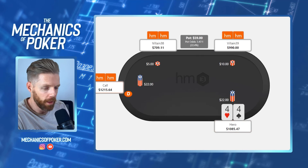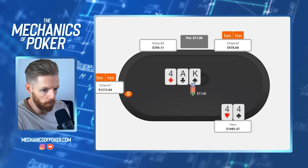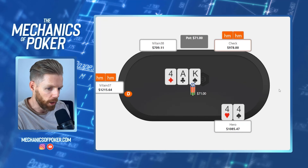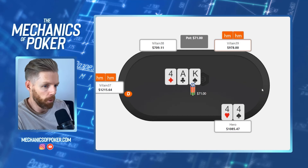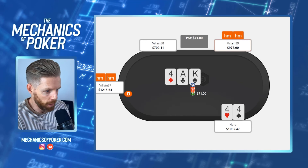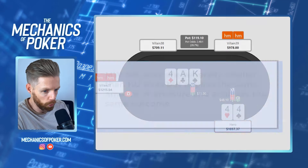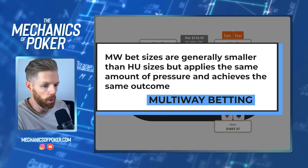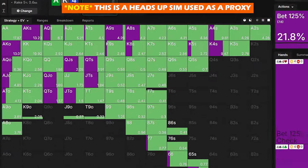For the last hand we get dealt pocket fours, open, get flatted on the button and in the big blind, and see a flop of ace-king-four. It gets checked to us and we have to think about strategy. I do think we have some advantages and range-checking here is not a great strategy. So I decided to have a betting range, but it's going to be a polarized betting range — two-thirds pot, somewhere between half and two-thirds is probably fine.